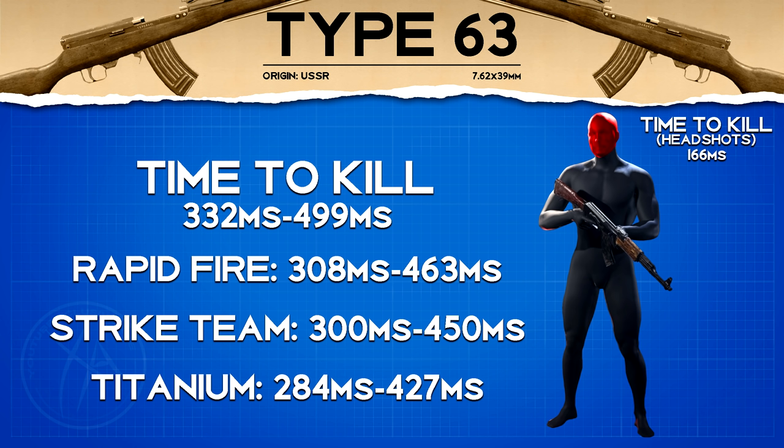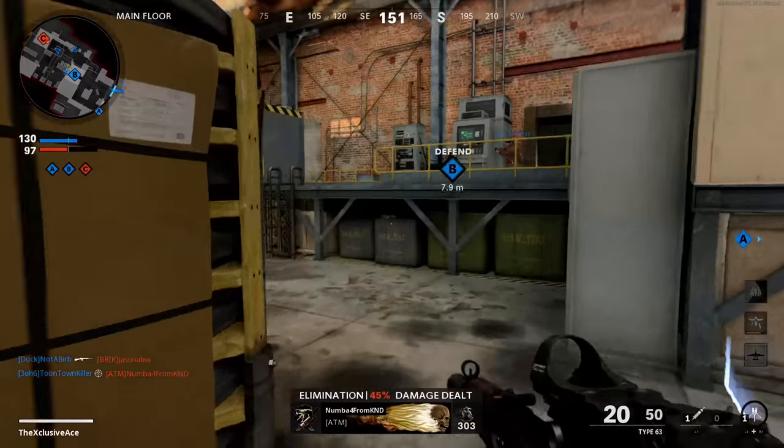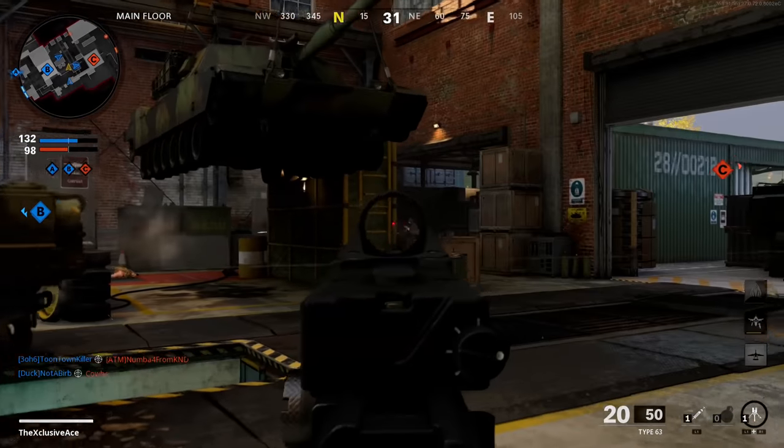Our base time to kill is 332 milliseconds, which isn't incredible but is still within the competitive range. With the Titanium barrel we get a 284 millisecond time to kill to the body, which is very fast. And without any barrel attachment, if we get that two-shot kill — one body shot, one headshot — our time to kill potential is 166 milliseconds, which is ridiculously fast.